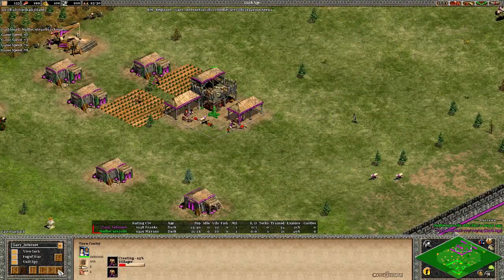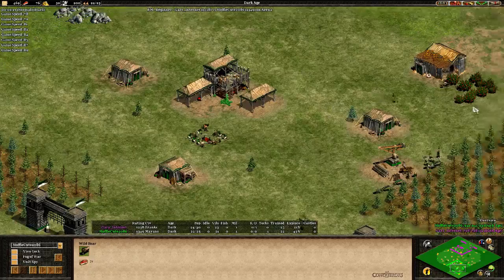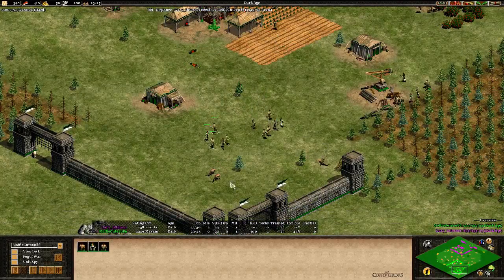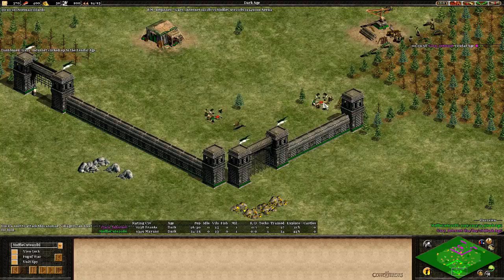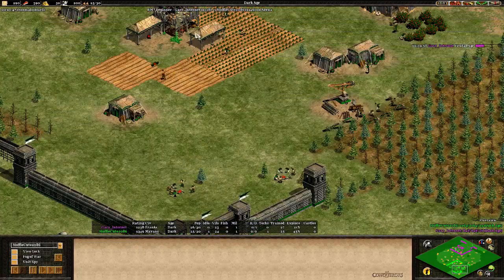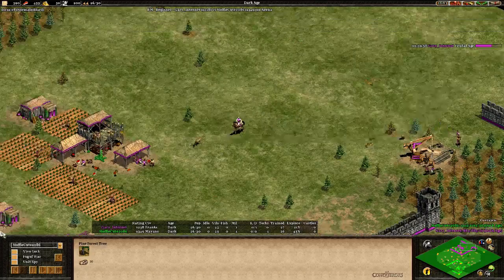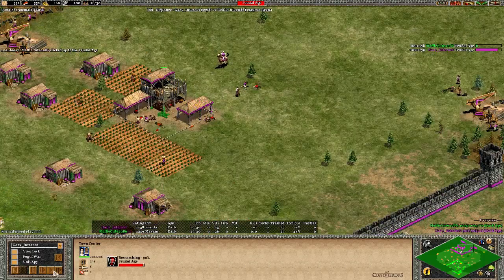Racing through the game right now - a little bit slow maybe. The mill is only coming up now. That's not a good boar lure it looks like - this is really a new player lobby. Three deer in the back which he couldn't take, and he's not luring as far as I can see. A lot of idle time. Taking the deer with the villagers now. I don't think MuffyQt is going to see this game, but if he is, he may learn something. Use your scout to lure the deer towards the TC. GaryInternet is on the way to Feudal Age at 26 population.